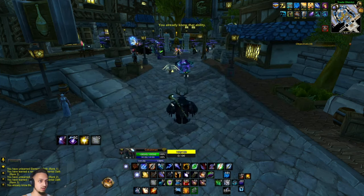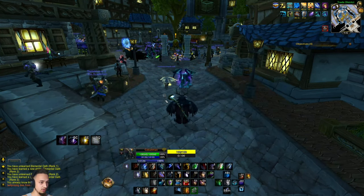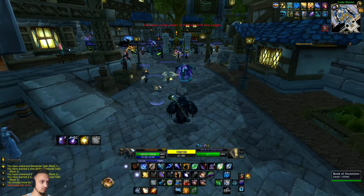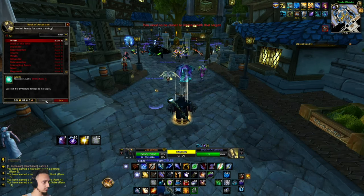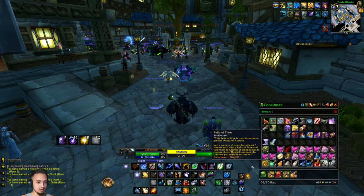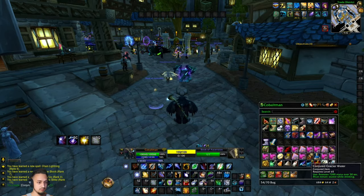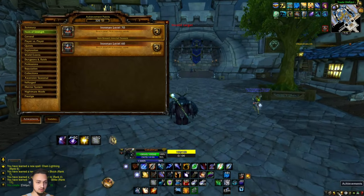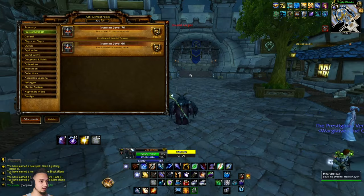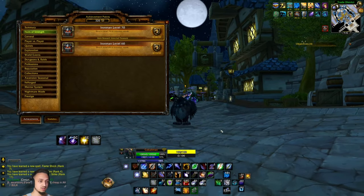These talents aren't too great. We'll train our abilities — we got 10K health, not too bad. Got our new water too. All right boys, we have made it. This is the achievement right here — level 70, got the treasure chest and all the gear. Don't forget to like and subscribe and we'll catch you on the next one.